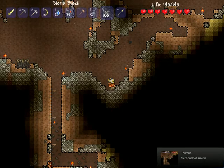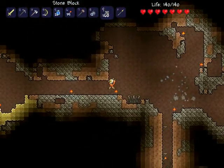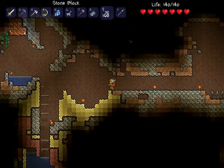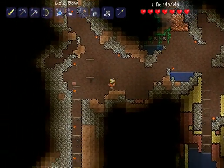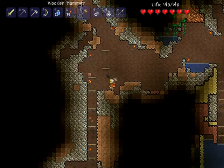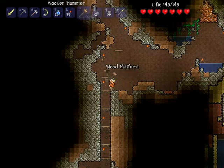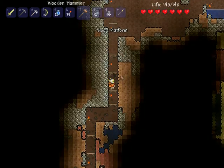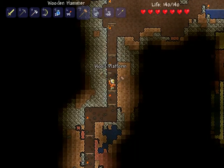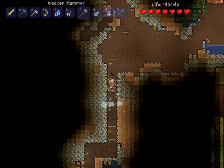Welcome back everyone to Terraria! This is Chaos Havocs, and last time we got the cloud in a bottle which allows us to perform the awesome double jump. We also managed to find one of those underground bases I mentioned, which are very useful. I'm quite surprised we ran into one, which means we can loosen up how much we use wooden platforms since we can just double jump everywhere.